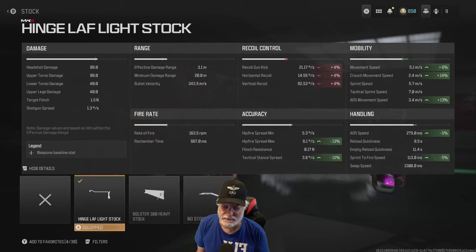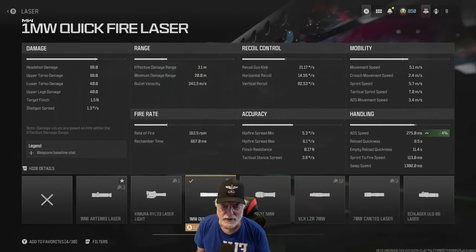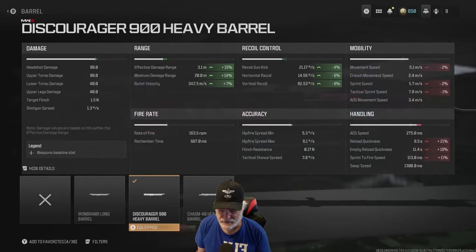This thing is an iffy proposition if you're trying to hip fire. I had the pipper right on people, and somehow it was missing all 10 pellets. The one milliwatt quick fire laser just helps with the ADS speed — I had an extra slot there. The Discourager 900 heavy barrel helps with the effective damage range, which is something I really wanted to increase, and with the recoil it brings some of that back down.